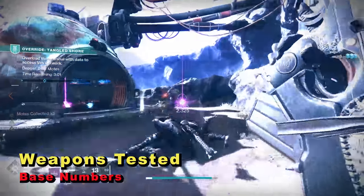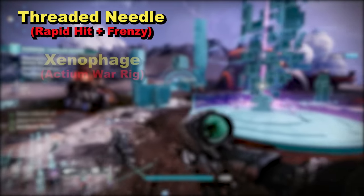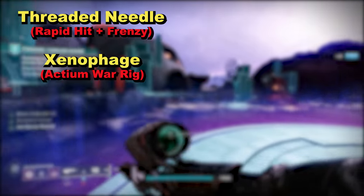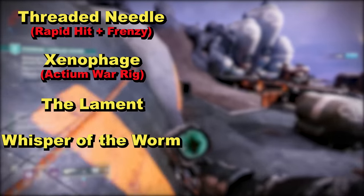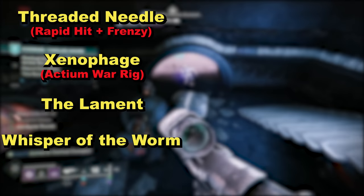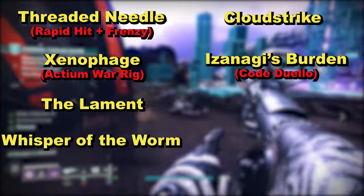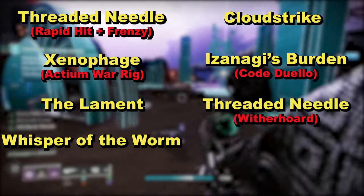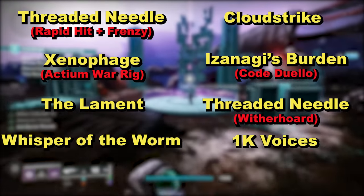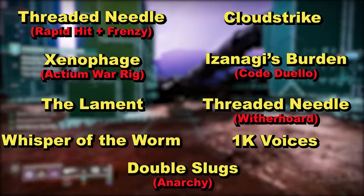This will be the only weapon I'll break down damage numbers for, but we'll be comparing it to: Threaded Needle with Rapid Hit and Frenzy; Xenophage on a Titan only with Actium War Rig; The Lament; Whisper of the Worm without time to proc Whispered Breathing — meaning you need to be aiming down sights before a damage phase starts; Cloudstrike; Izanagi's Burden with Code Duello; the same Threaded Needle but with Witherhorde; 1000 Voices; and finally Double Slugs and Anarchy. In this example the Double Slugs are Heritage and First in Last Out.